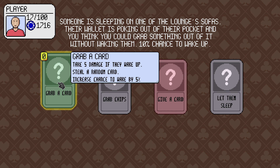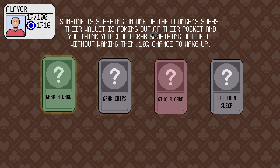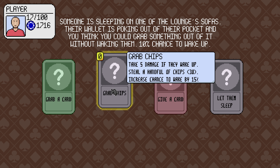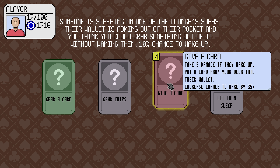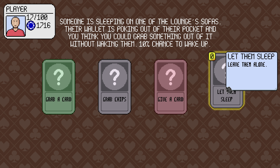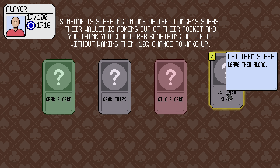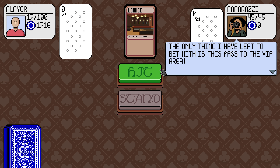Grab a card. Take five damage if they are awake. Steal a card — increase chance to wake by five. Someone is sleeping on one of the sofas, their wallet is poking out of their pocket. Grab chips. Grab a card. Give a card — take five damage if they wake up. Put a card from your deck into their wallet, increase chance to wake up by 35%. I just don't want to lose any health right now. Thanks.